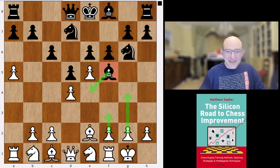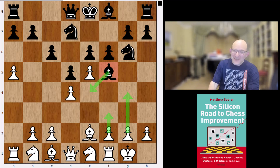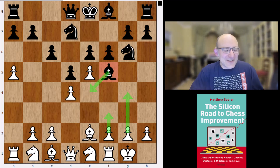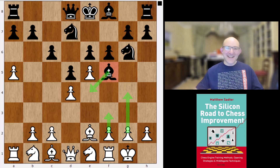This was a very interesting novelty from white that basically makes this line more or less unplayable — knight e1 just exploiting the fact that the light-squared bishop is really short of squares. Hope you enjoyed that! If you did, why not give a like, subscribe to the channel, take a look at my new course 'The Silicon Road to Chess Improvement,' and thanks very much for watching — hopefully see you at the next video.